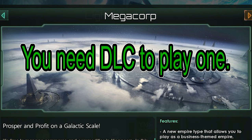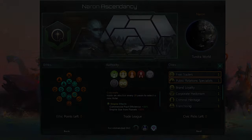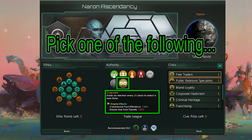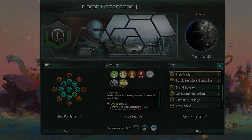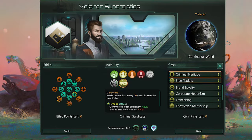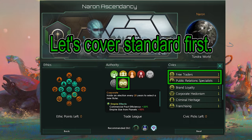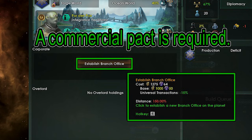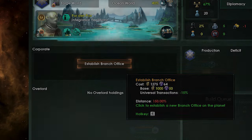In order to play a Megacorporation, you must have the Megacorp DLC. When you pick the Corporate Authority, you have access to Special Civics. There are roughly two types of Megacorporations: a Standard Megacorp or a Criminal Syndicate. We will talk about the Standard Normal Megacorp first. They can build Branch Offices on any planet of any Empire that they have a commercial pact with, except for another Megacorp.